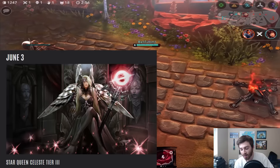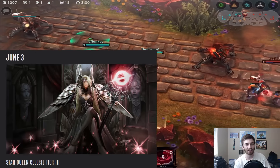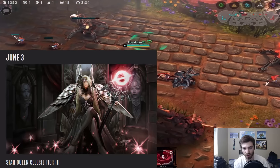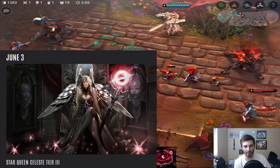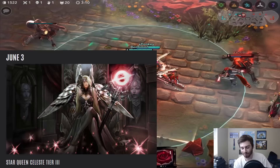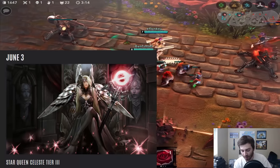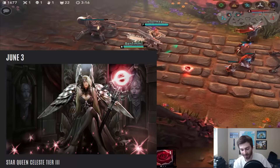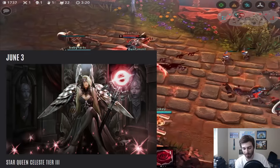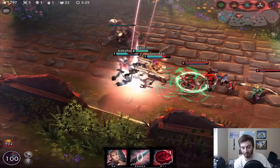On June 3rd, Star Queen Celeste Tier 3 is coming and this skin looks amazing. Unfortunately Celeste isn't played super often, but June 3rd Star Queen Celeste Tier 3 looks freaking awesome. Honestly it's probably the coolest skin coming out soon. I just cannot wait to see the different particle effects that come with her.